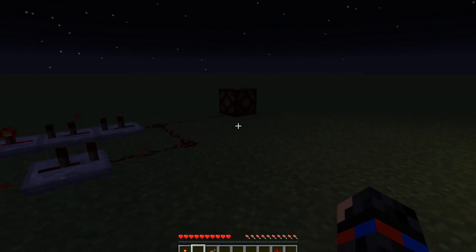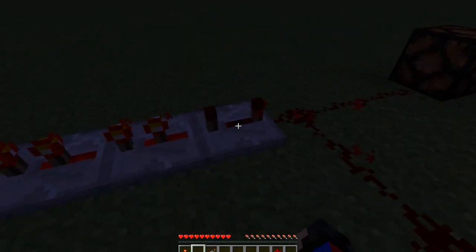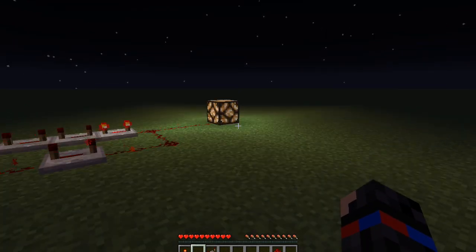Now you can totally see that the redstone lamp is going at a different speed. Now let's make it go at 4 ticks. You can totally see that there's a dramatic change in the speed that it's turning on and off.